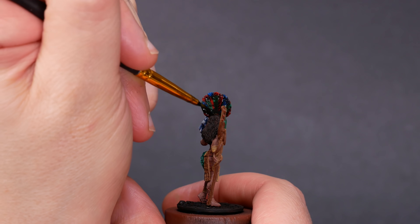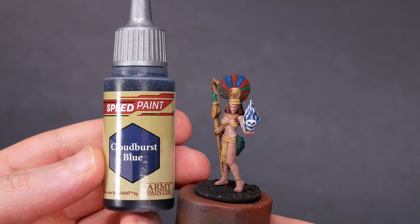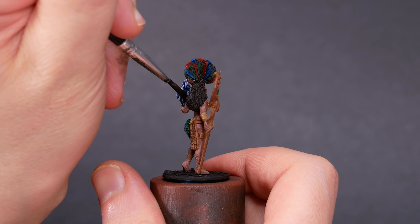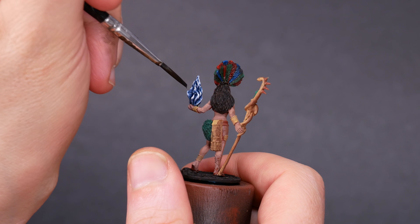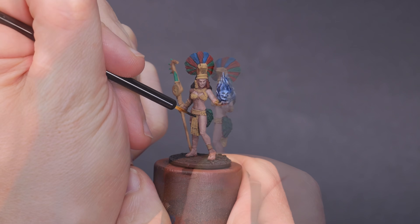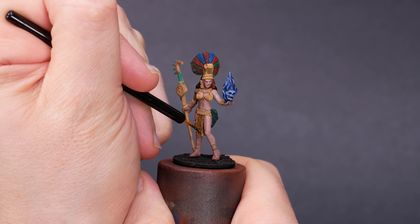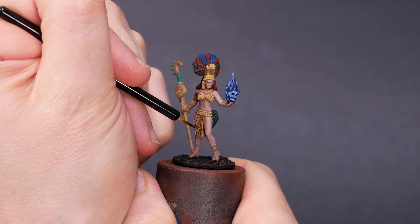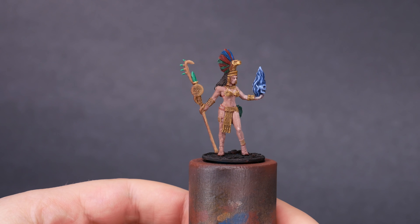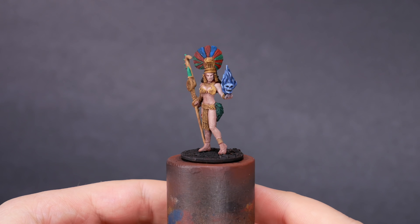Now let's do a few targeted washes — this'll add a bit of definition and give us more room for dark-to-light contrast when it comes time to do the highlighting. I'm using black Nuln Oil for the feathers and hair. Then I used a bit of the new Army Painter speed paint on the skull. I realized that if the skull is too bright, it'll pull attention away from Coscatl herself. The skull is the brightest object in the room, but artistically I want the focus to be on Coscatl's face — we'll dull the flames down a bit for now. Next up, Agrax Earthshade on the gold bits. The detail on this part of the mini is particularly fine, and I gotta hand it to Citadel Washes — the Agrax does a great job penetrating and finding those tiny inlays.